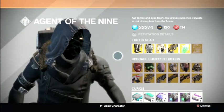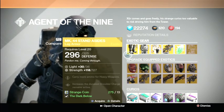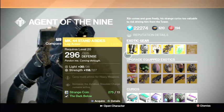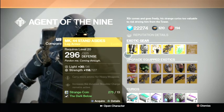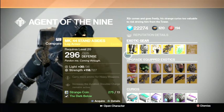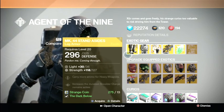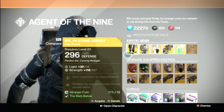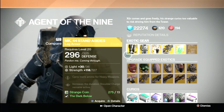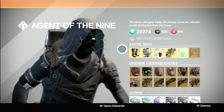He's selling the 'You Walk Among Them' Titan boots. For Titan, I don't really recommend these - they don't really do a lot. It increases the duration of shoulder charge and all that, but the shoulder charge time is perfect the way it is. You don't need to add more time on it, and we usually don't use shoulder charge except for PvP. So yeah, I really don't recommend buying this.